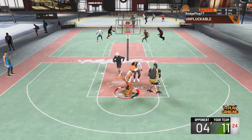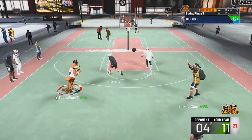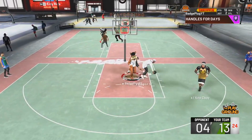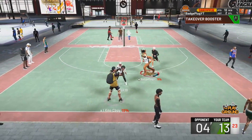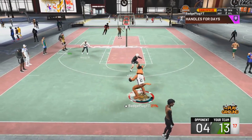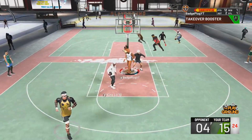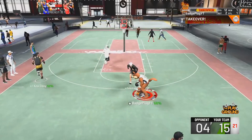It gets 20 hall of fame defensive badges and 17 hall of fame playmaking. At six foot eight it has hall of fame quick first step, which is a huge game changer. The only weakness is one finishing badge, but it gets around an 80 driving dunk for nice driving dunks in space. After the 70 driving dunk rating you get park dunks too. The runner-up is the post playmaker by Tonio.